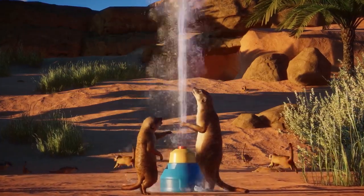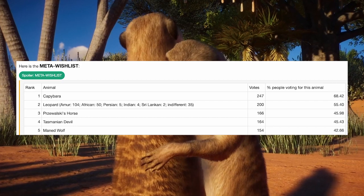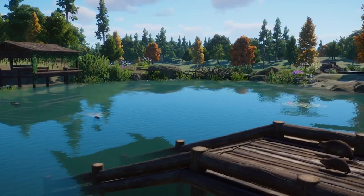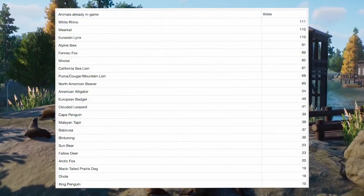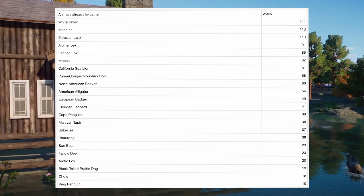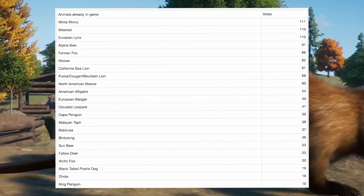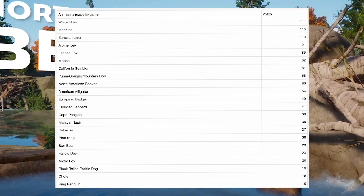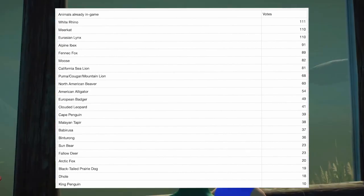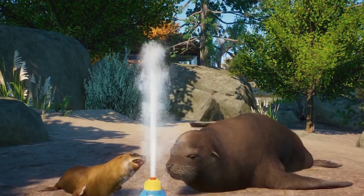We're actually going to pop over to the original meta wish list. This one has had so many things on it that have actually made it into the game. It was started before Aquatic Pack, around Aquatic Pack. And so many of these animals have been added into the game — the White Rhino, Meerkat, Eurasian Lynx, Fennec Fox, Moose, California Sea Lion, Clouded Leopard, Binturong, Sun Bear, and even the Giant River Otter.